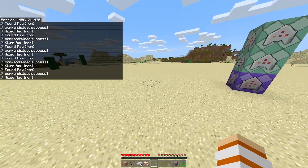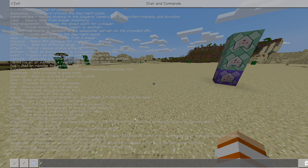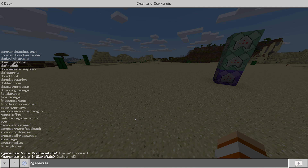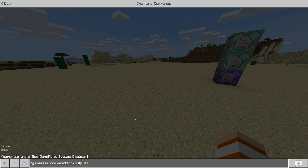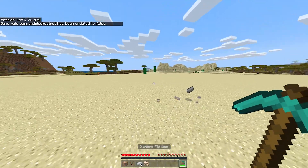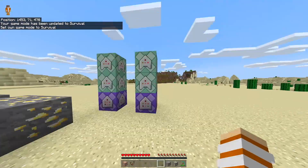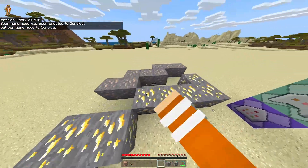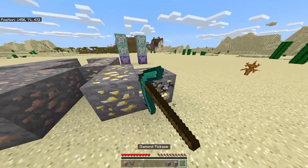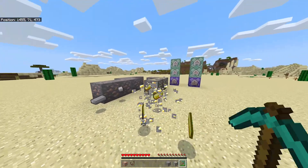As you can see there's a bunch of text appearing after you break the block. To get rid of that, type: gamerule commandblockoutput false. Hit enter and now if you try again it won't appear — and it works! You can make another one of this for gold or copper or anything you want. Let's try it for gold — as you can see, it works properly.